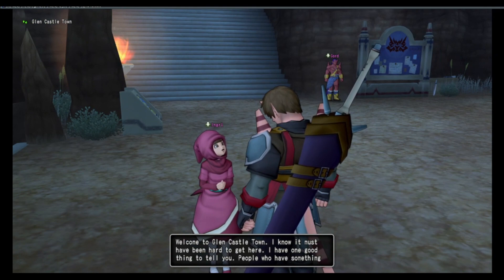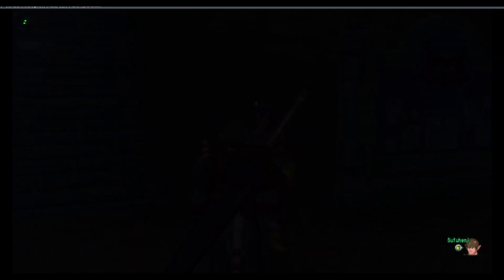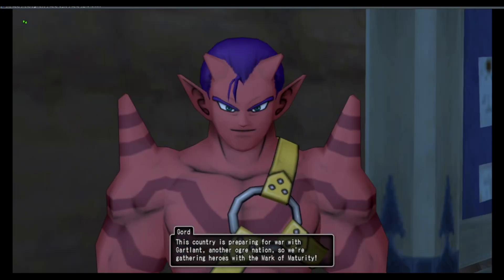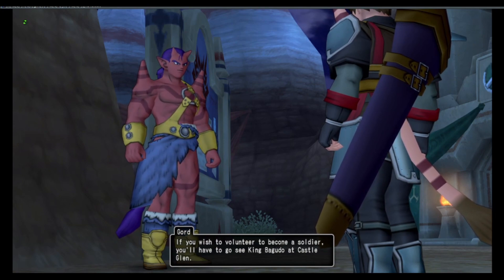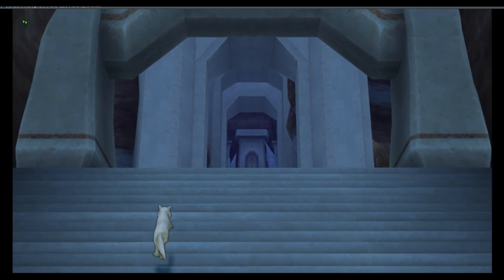Welcome to Glen Castle Town. An NPC explains: 'People who have something to tell you have pink in their names, like Mr. Gordon at the front of the stairs.' Gordon tells us: 'This country is preparing for war with Guardland, another ogre nation. We're gathering heroes with a mark of maturity. If you have one, I want you to become a soldier and fight with us. Go see King Bagudo at Castle Glen.' Hmm — war never changes.